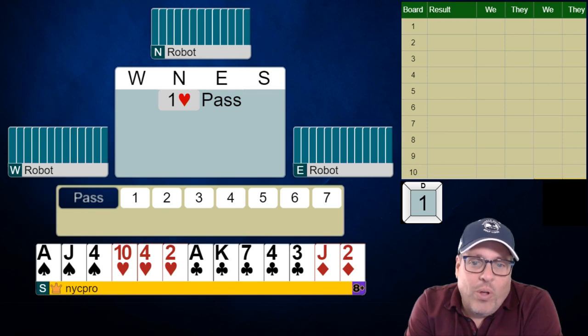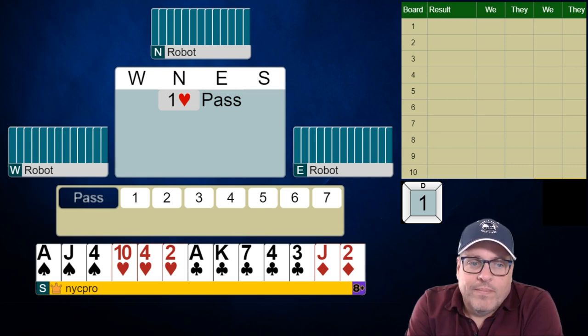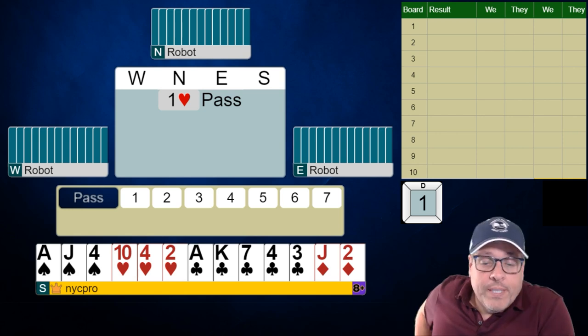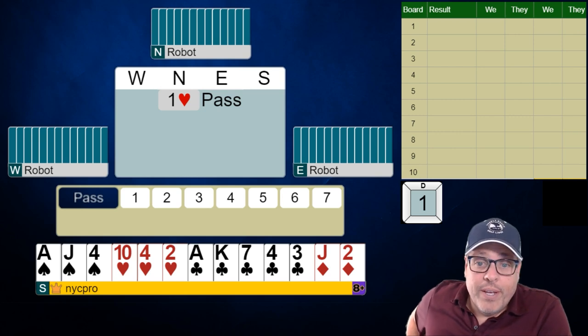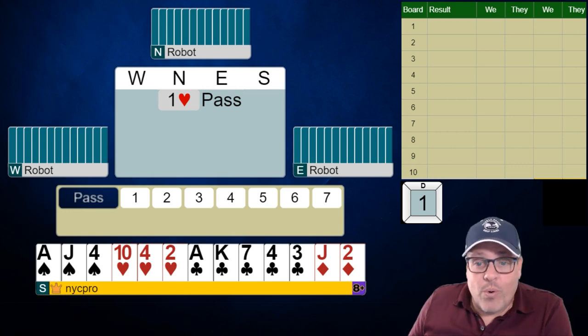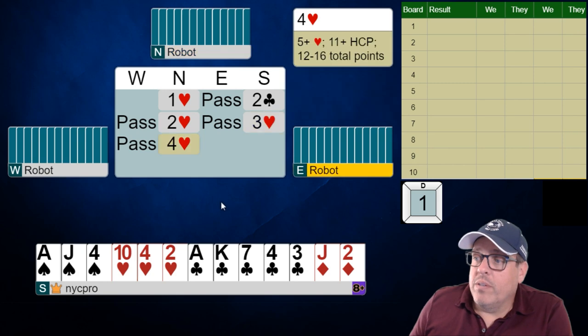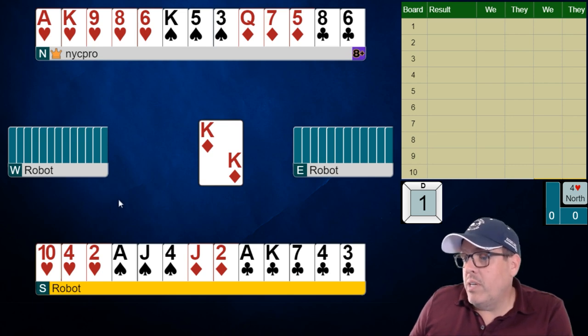This hand is all about order of operations. What do you do after partner opens one heart? We play two-over-one as game forcing, so we always start with some sort of game forcing bid when we have a fit in a major suit and enough values. We can't bid two no trump — that's Jacoby two no trump, but that shows four cards in support of partner's suit. So that's off the menu. Just a normal two-over-one bid, two clubs: hey partner, I have 13 or more total points, not showing or denying a fit. We will always show our fit immediately afterwards by bidding three hearts, and we see partner bid four hearts. We're done — we're getting our side to game.